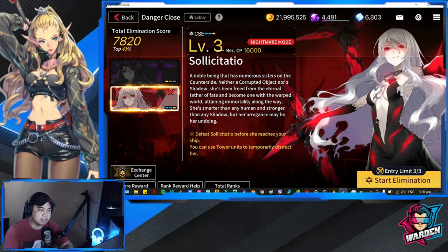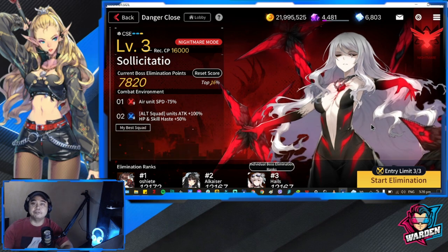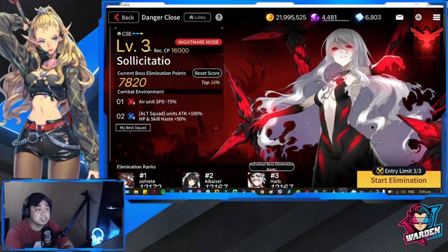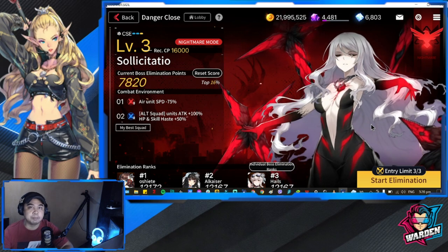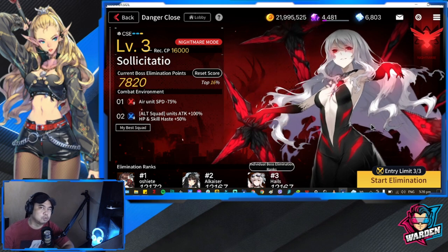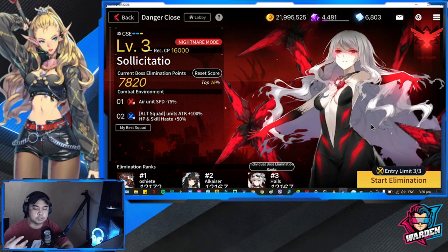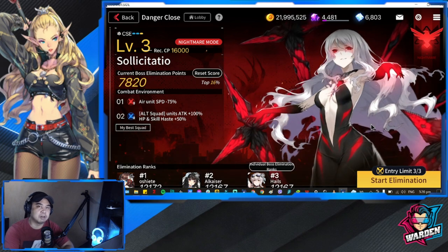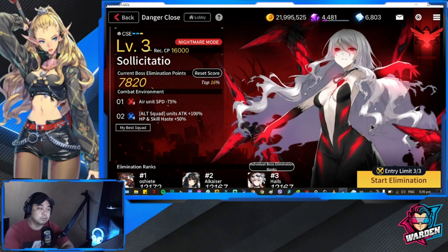Let's take a look at Solicitation's debuffs. For this reincarnation, she is giving out an air unit speed minus 75%. It's not really applicable — even if you bring an air unit, they aren't going to be deployed that far, so this debuff is more or less safe for everyone. I'm deploying all ground units for this match.